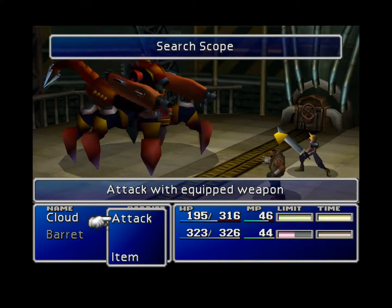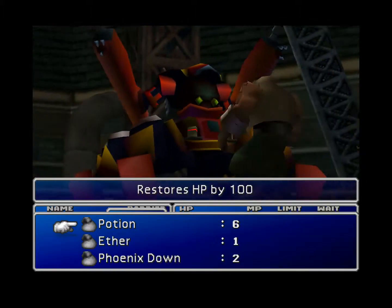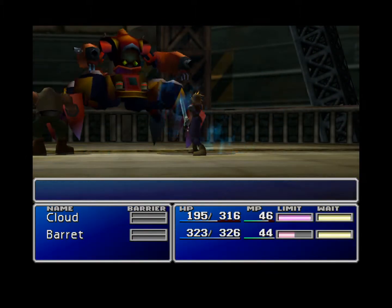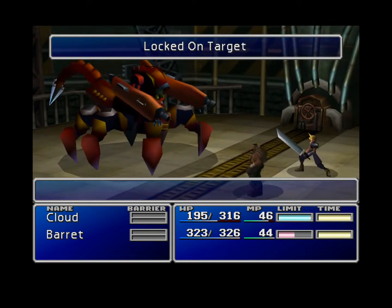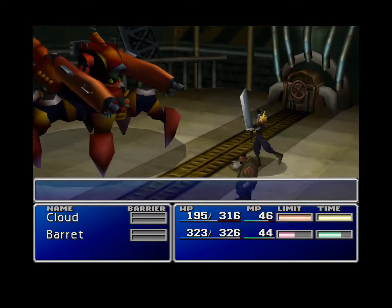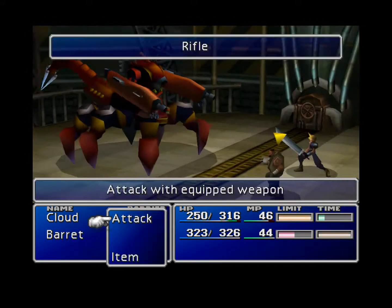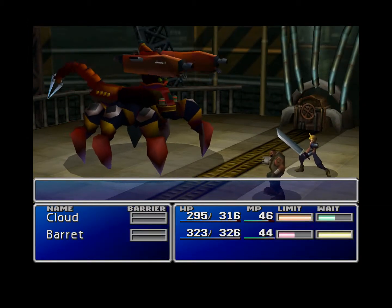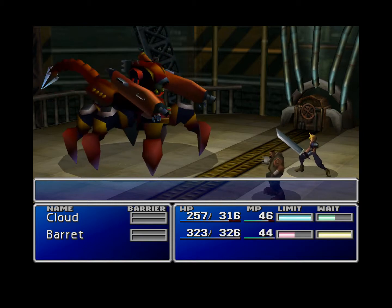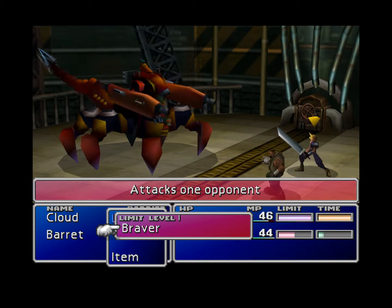With strategy on this guy, I want to heal myself up a little bit. I'm getting a little too low for my taste — I like to be up there in the health department. There are four levels of limit breaks, and all but the last one have two attacks in them. We're about to see Cloud's first limit break: Braver.